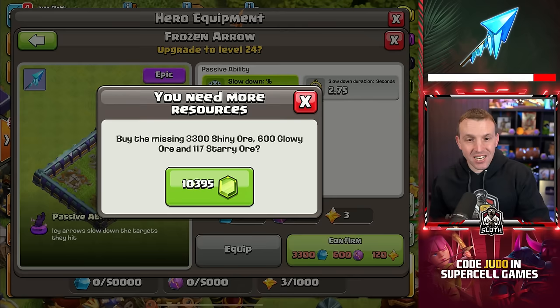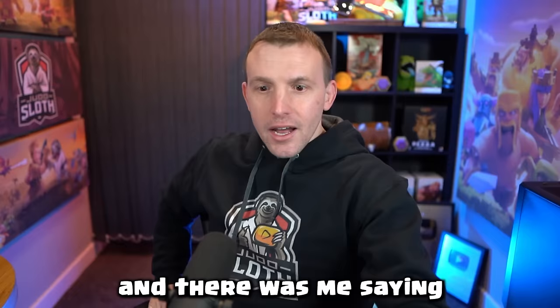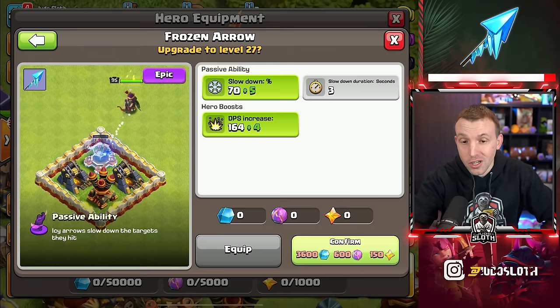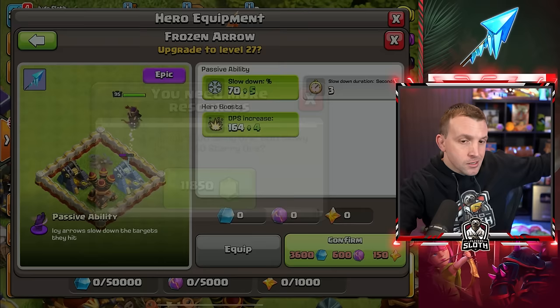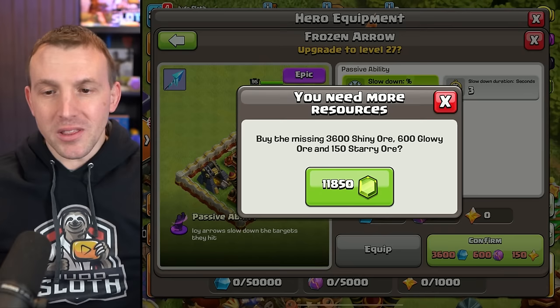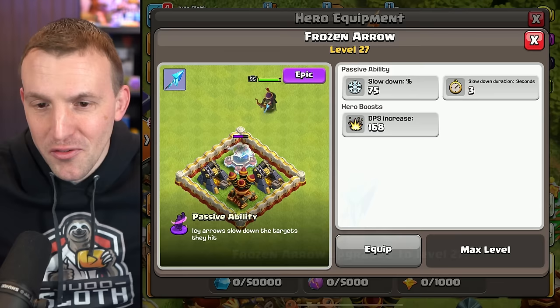10,000 gems for this one level — wow! And if you wanted to know how many gems it costs with zero ore to go from level 26 to 27 of the Frozen Arrow, it is 11,850 gems. Remember, for me, these are business expenses for the video. But that is your Archer Queen equipment maxed.